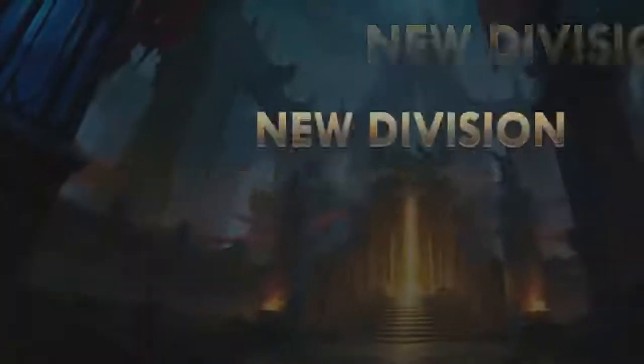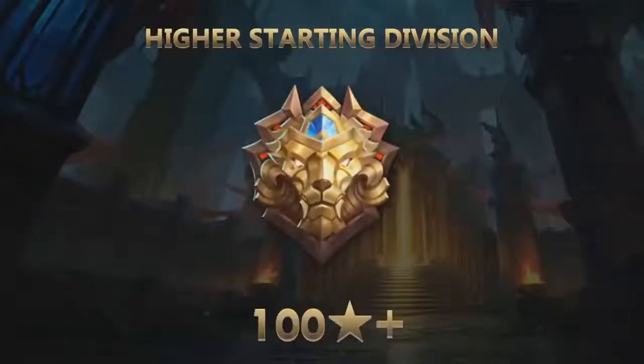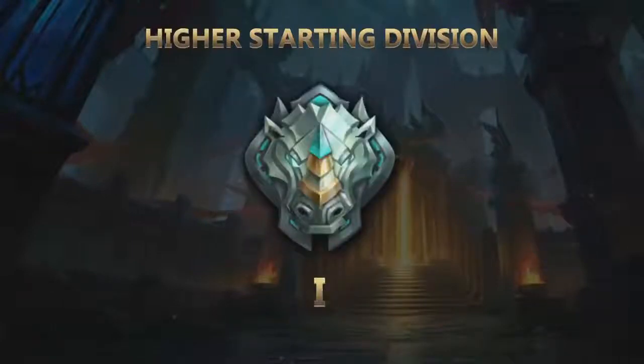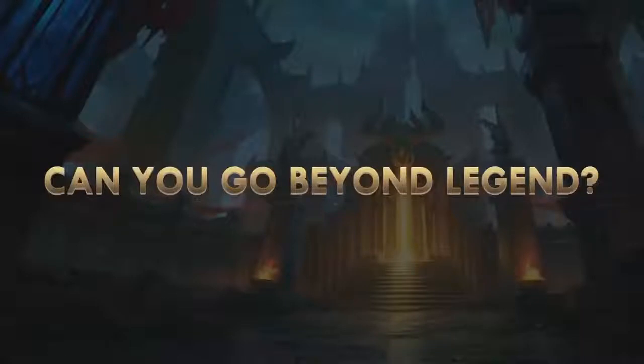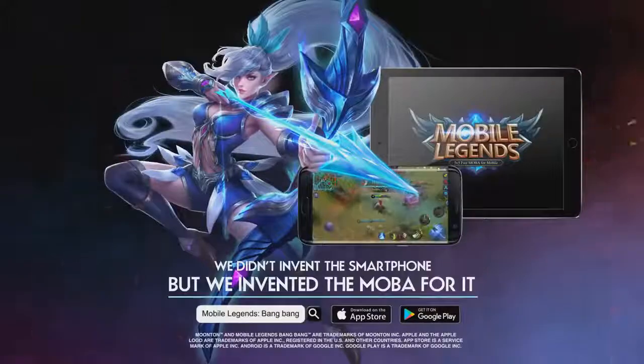Not a huge difference, but they changed a few things — colors and stuff like that. So here we have the new division: Mythic, and basically a higher starting division, which is just mad. Okay, Epic One. I don't really get it. Can you go beyond Legend? It's really confusing — I think 100 stars is equal to Epic One.